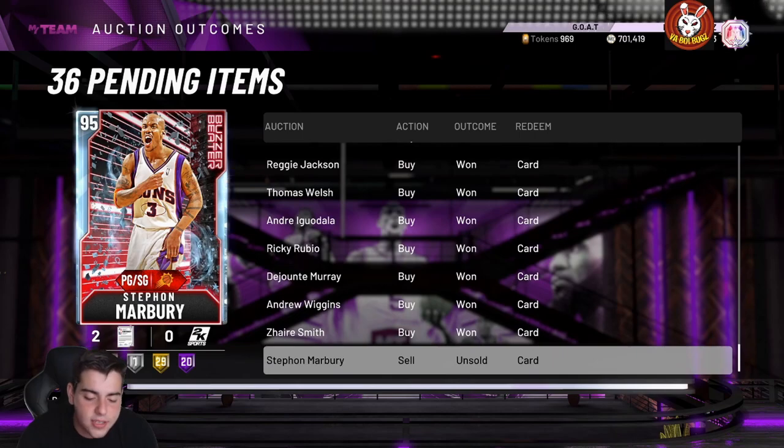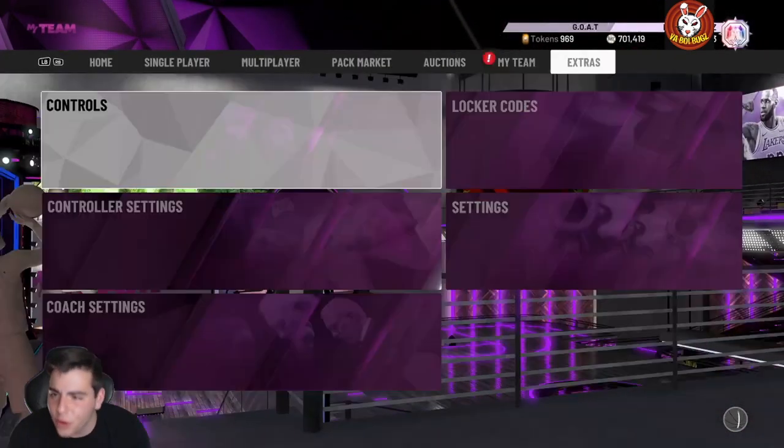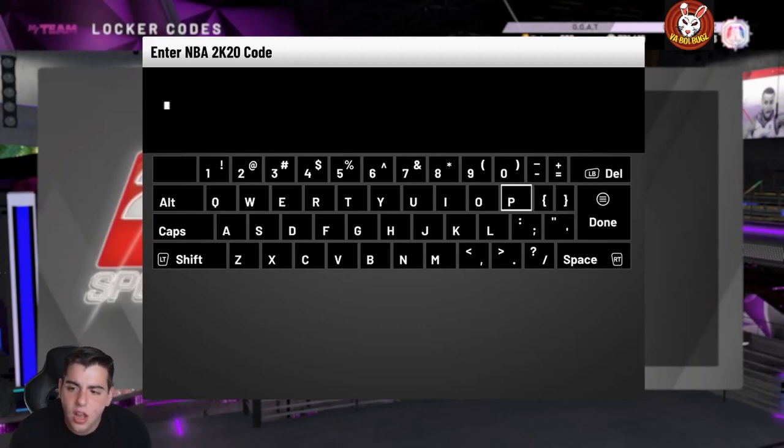We're going to go over this locker code and then go over some market methods you guys have been waiting for. We got a new and improved locker code and hopefully we get some fire out of this — it's a pretty solid code — and then we're going to go over some fire because a lot of stuff is coming to the game.